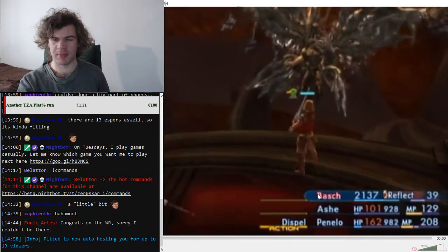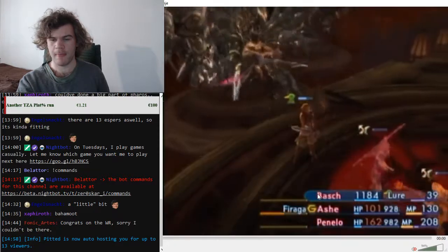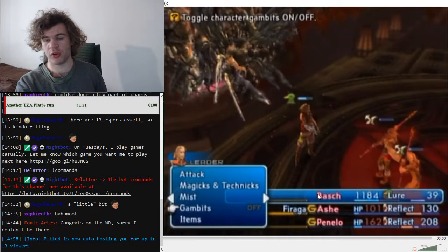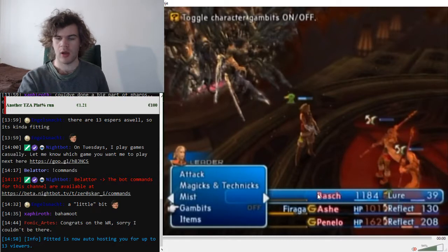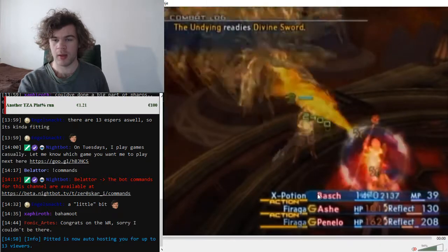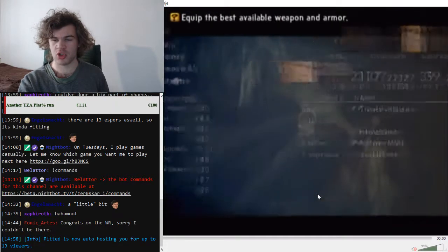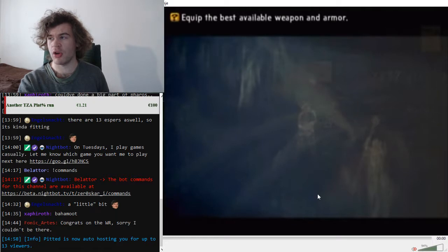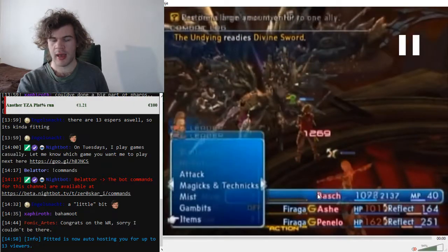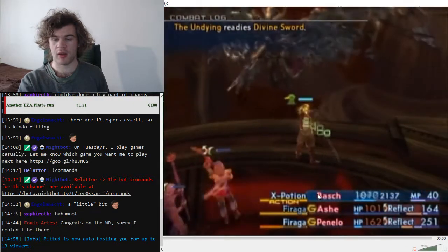Ash arrived first so turn on only Ash's gambits, then wait for Penelo to arrive and turn hers on. Keep Bosh's HP high with X Potions. At this point you don't need Check Boots anymore, so you can ATB reset by using Remove All and Optimize, which is slightly faster. After a couple rounds of Firaga he will always use Mega Flare.